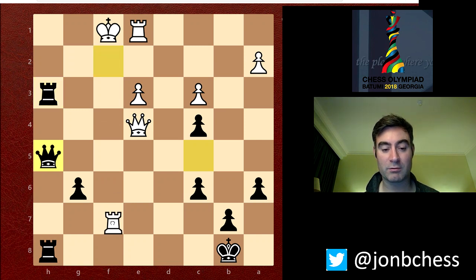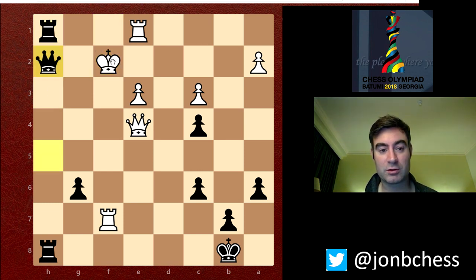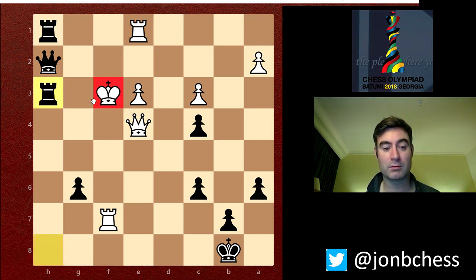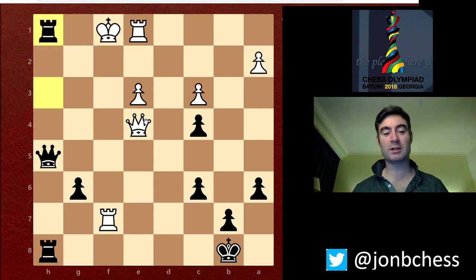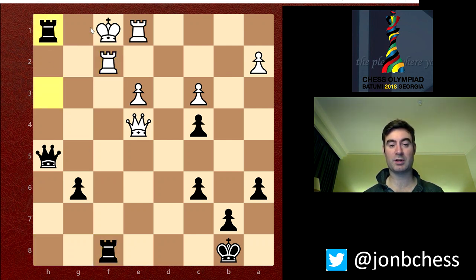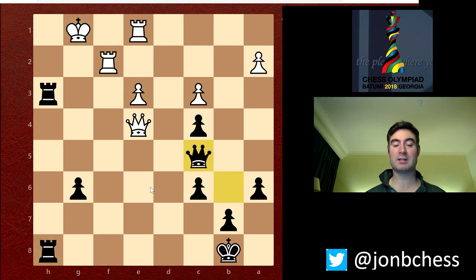An example line might be Rf7, maybe threatening some sacks. I'll play Rh1 check, king f2, Qh2 check, king f3. Rook here check, and as the king comes forward — queen g3 mating instead. He could do rook g2, but I've got Rf8 check, rook f2, rook h1 check, he has to take the rook with the queen, king here, then Qh3 mate. It's impossible for him to avoid this — he can't do anything.